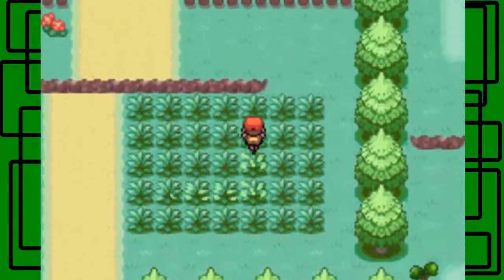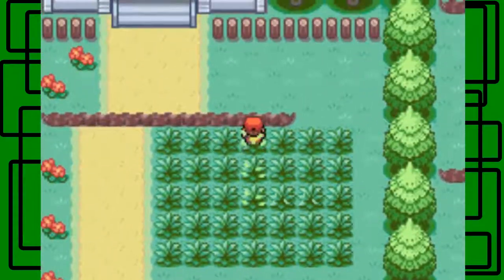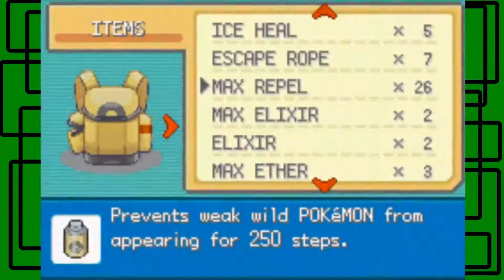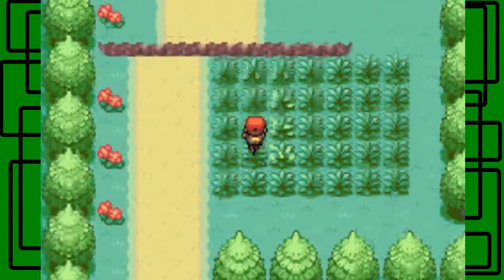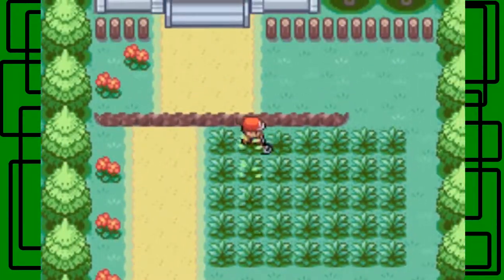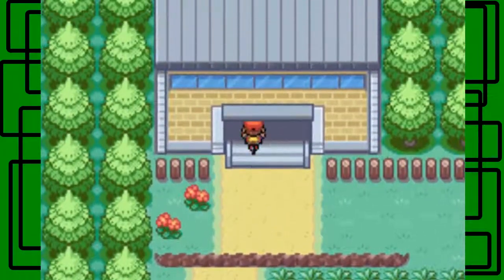We might have to do this for a while, actually — it depends. Just keep on going in and out of this building, making sure you switch routes. It's kind of like a matching game, really. Hopefully you'll be on the same route as the Pokemon eventually — one of the three Legendary Dogs, depending which one you get, will appear.